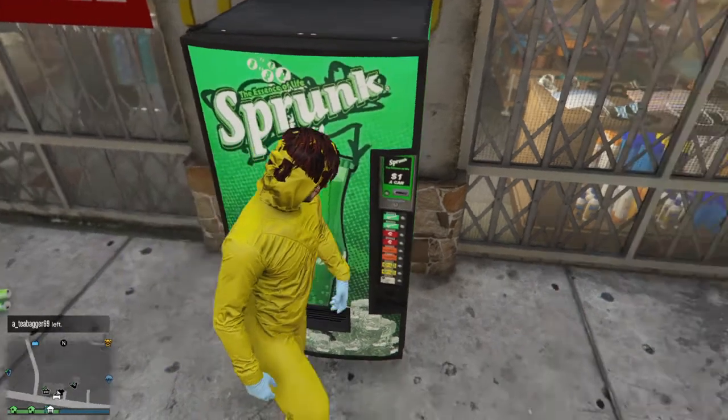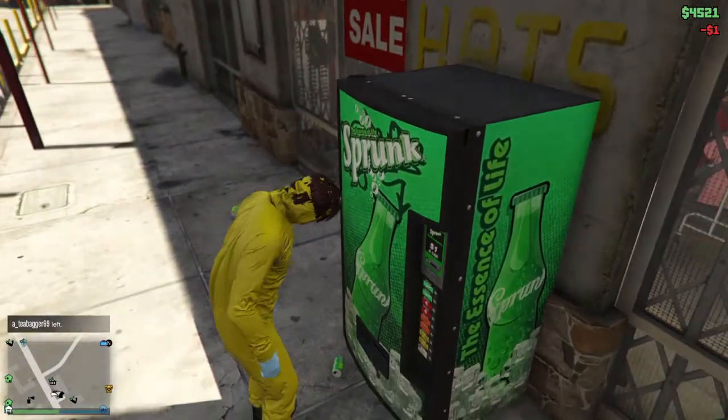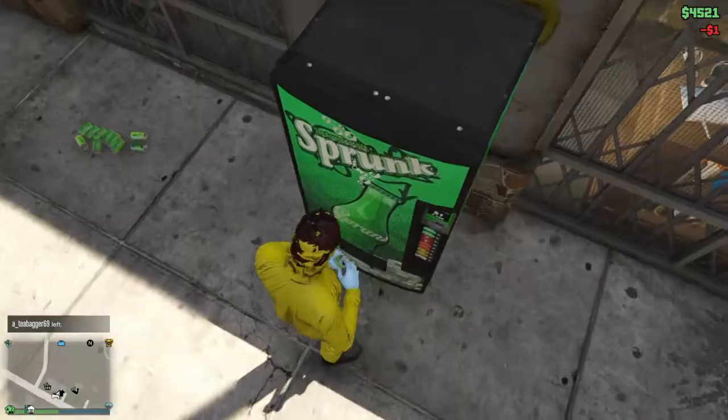So when you do have the hazmat outfit equipped, buy a soda and it will look all glitchy like this, and spam the interaction button until the interaction menu comes up.